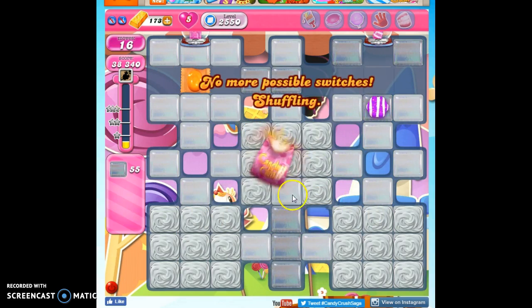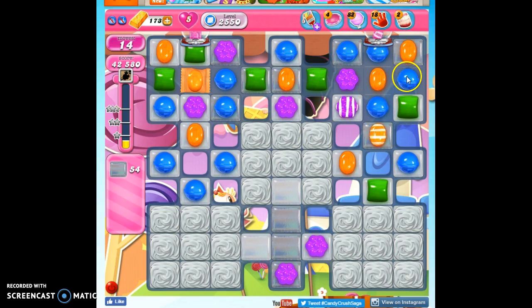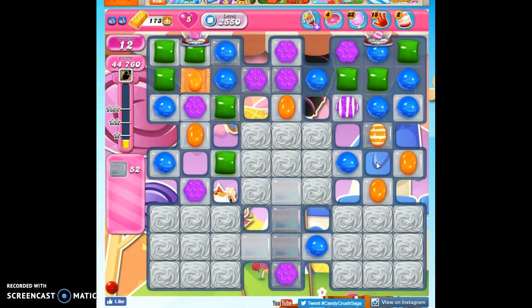We've got to get a reshuffle here. Still can't take that out. Let's see what we can do. We'll move that stripe over and make another stripe. We can make some, we just can't get any dispensed — notice I'm not going to be able to get any dispensed over here. Finally, another reshuffle. This is just killing me that I can't get that gone.